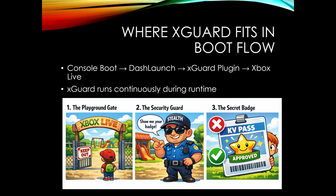Imagine Xbox Live as a playground. Xcard is the guard that checks every request before entry. Your KV badge — basically your key vault — is your identity badge. A valid badge gets granted entry into the playground, which is Xbox Live. A void badge gets denied, which would be like an abandoned console — you will not be able to go on to Xbox Live.